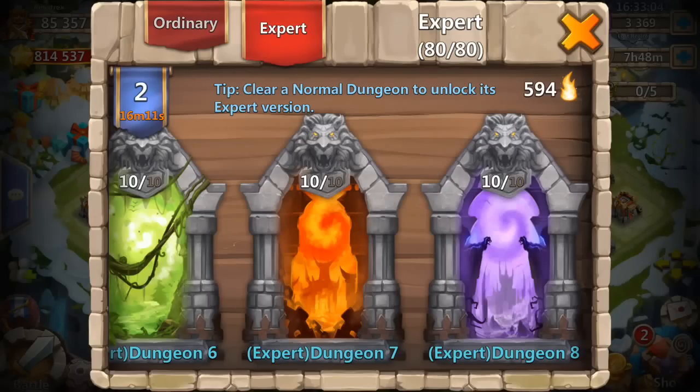What is going on gamers, Avatrex here again. Today we're going to be going over Expert Dungeon 7 Last Portal and my new method of farming it — most of the time I don't even have to use a spell. I'm not shy about using a spell because gold is just gold, but a dead hero would have me spending gems or waiting 20 minutes, which I don't want.